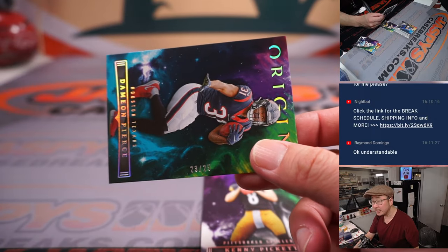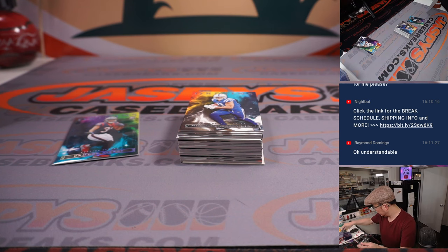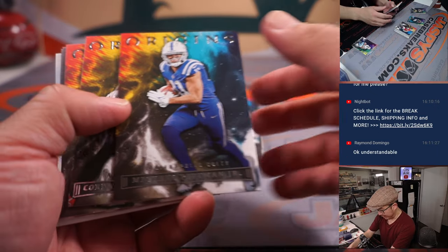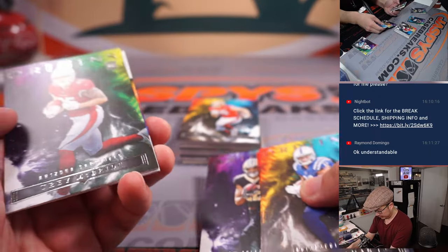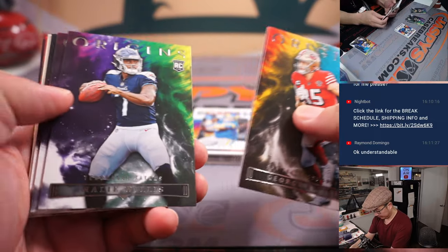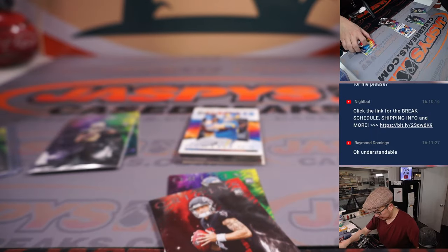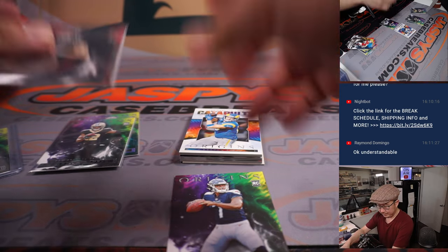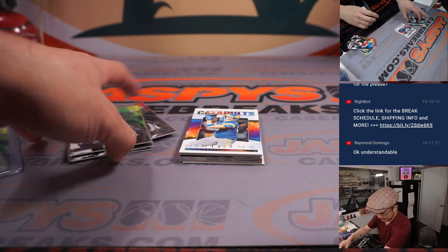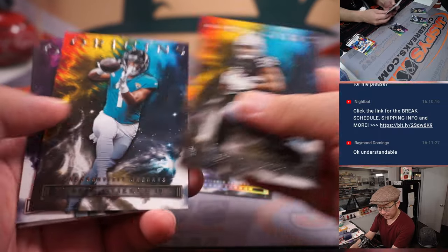We've got a Damian Pierce numbered to 25, and a Kenny Pickett rookie card — nice. That'll be for Pittsburgh, going to Eric. Got a Chris Olave and a Malik Willis. A Desmond Ritter — getting the quarterbacks, that's good. Desmond Ritter for Scott in the ATL, Malik Willis going to Eric L.